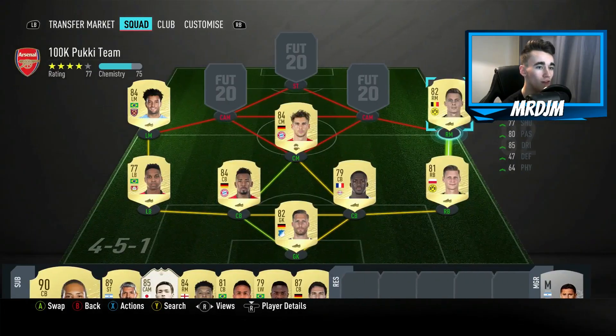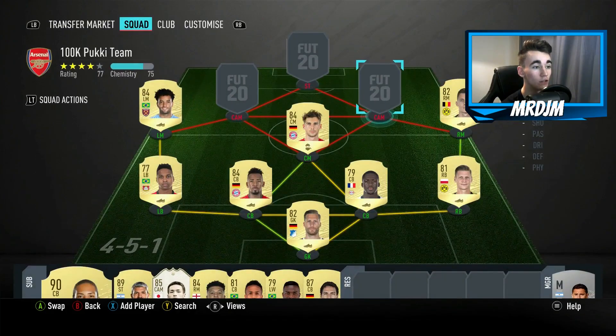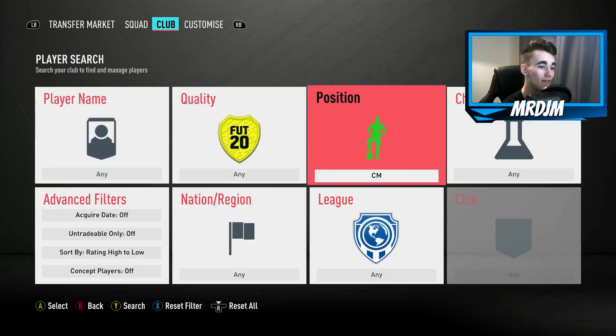In the right midfield position we have the 82-rated Thorgan Hazard. He was okay but didn't really impress me too much — only two assists in five matches, not a great return. He does have a nice card though: 85 dribbling, 82 pace, 80 passing, so some decent stats there.